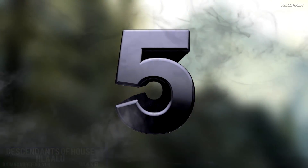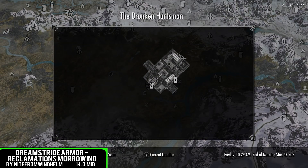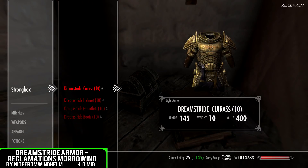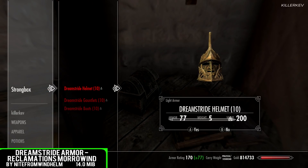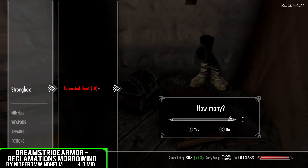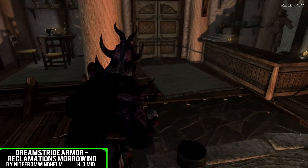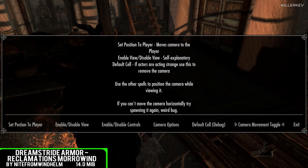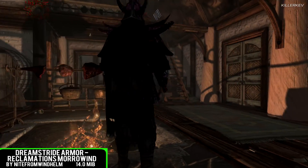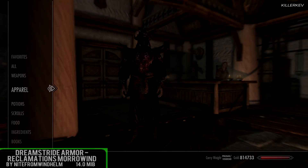Dream Strider Armor Reclamation Morrowind is the last spot within this video, coming in at 14MB as a download — the Dream Strider Armor from Morrowind crafted straight into our game. You can craft it up, but the easiest way is to head over to Whiterun, into the Drunken Huntsman, and in the back room on the table past closed doors will be a strongbox. Open it up and you'll receive 10 sets of this particular armor. It's very strange to see 10 sets within this mod, but if you ever lose one of those sets, you've got another 9. Been following these mods for a very long time — the mod author did make a collection pack of a lot of these armors, but it's nice to see them making more for the site this week.